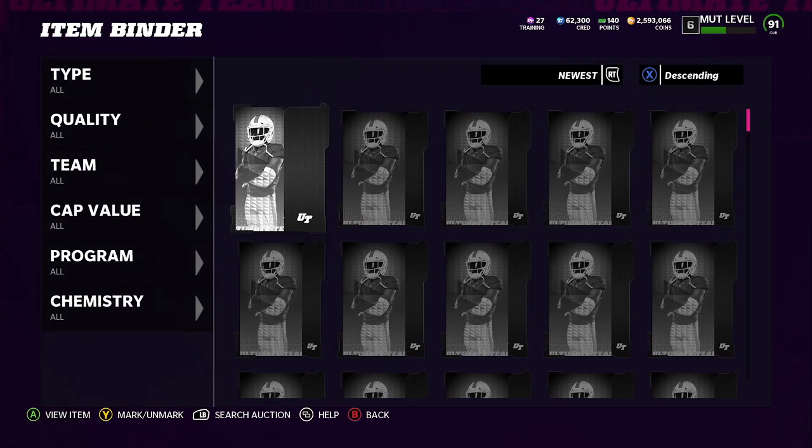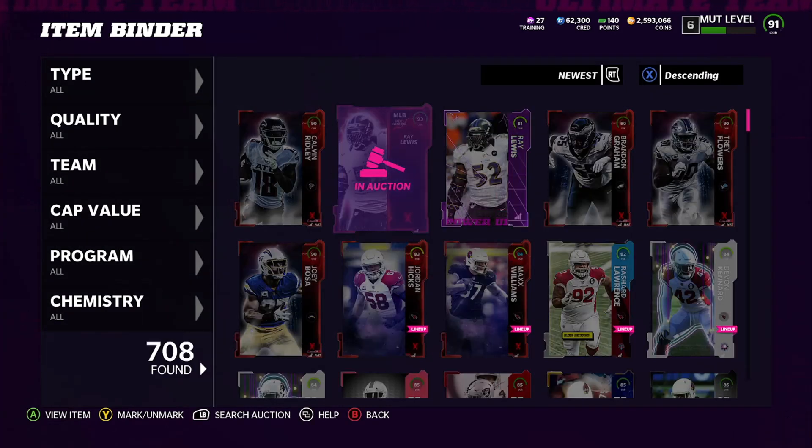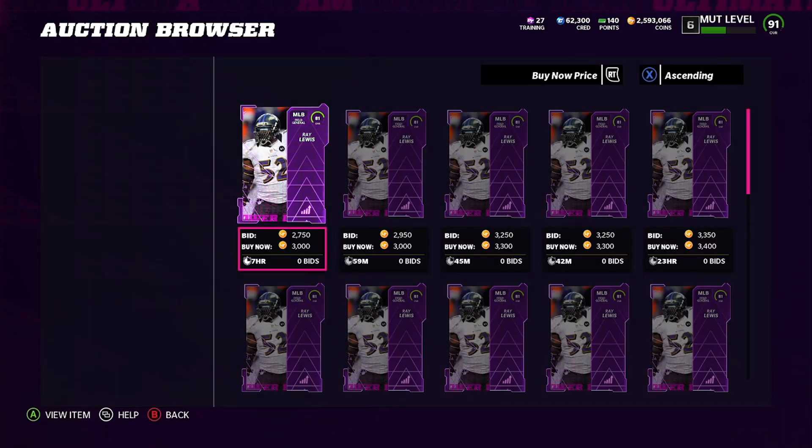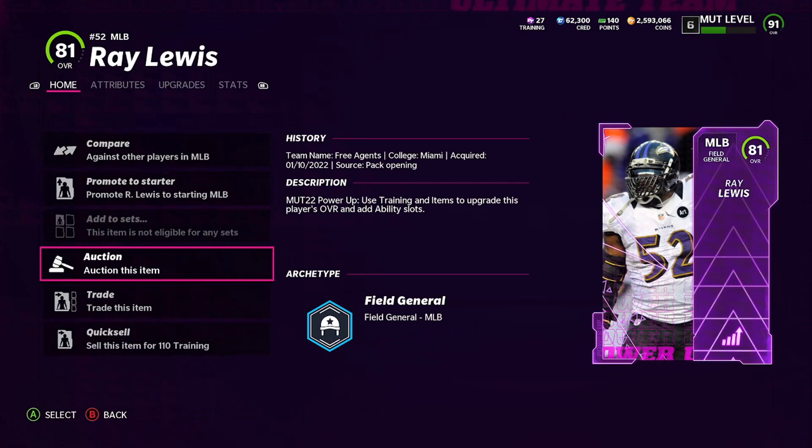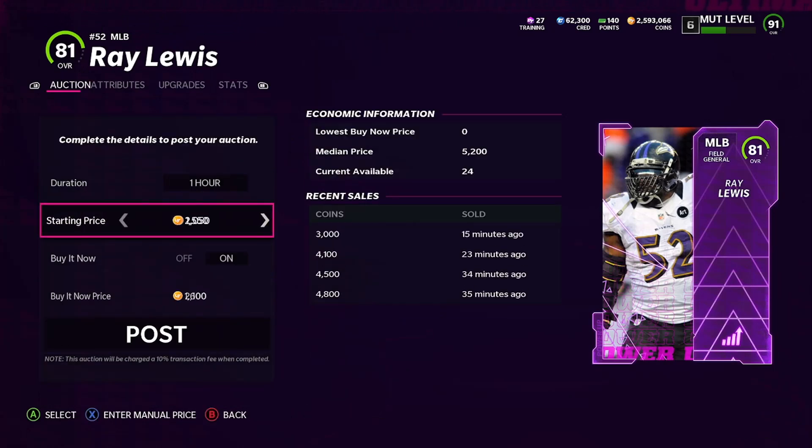We paid the tax — about 14,000 coins. But we also get the 80 overall Ray Lewis for two NAT players, so that's actually only 11,000 coins in tax effectively. We spent 11,000 coins for four 90 overall NAT players — not sure exactly how much they go for, but let's check.